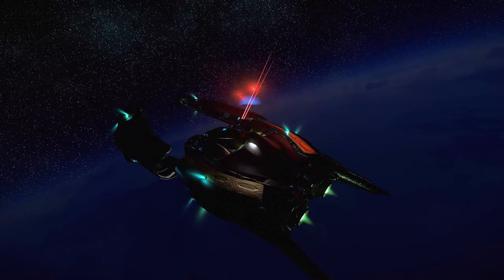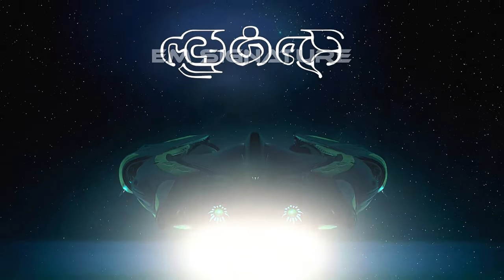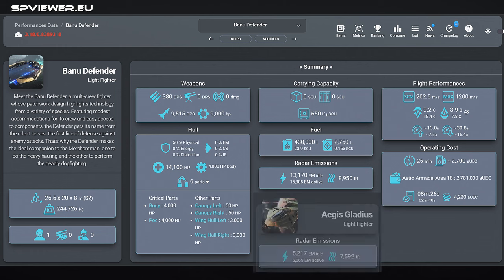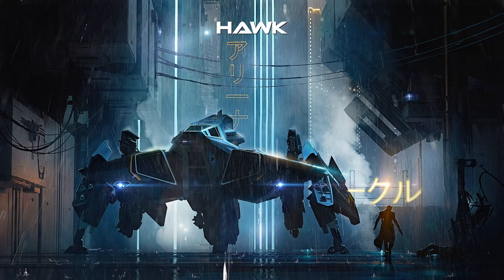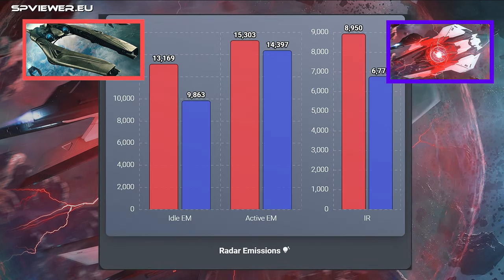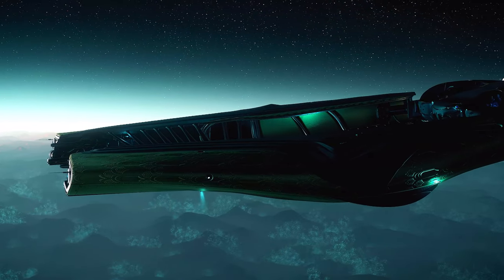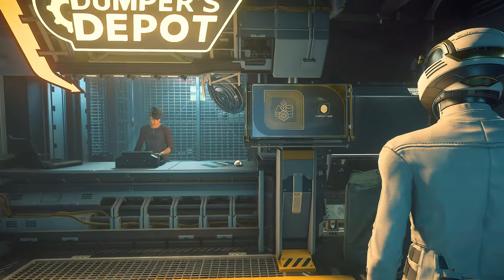The high boost acceleration of the Defender provides some mitigation of this weakness. The electromagnetic signature of the Defender is quite high — even after a reduction in version 3.18 — comparable to that of the Huck, which has EMP, or the Mantis, which has quantum interdiction. This makes the Defender particularly vulnerable to EM missiles, which are the most tenacious against small ships.